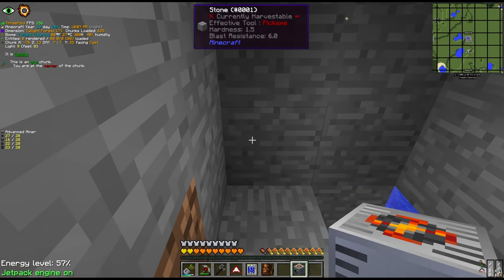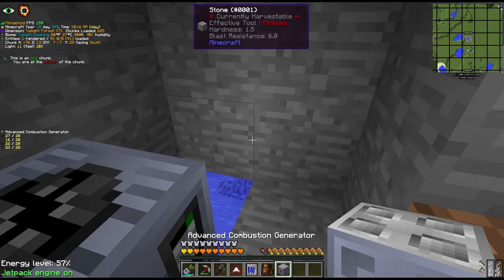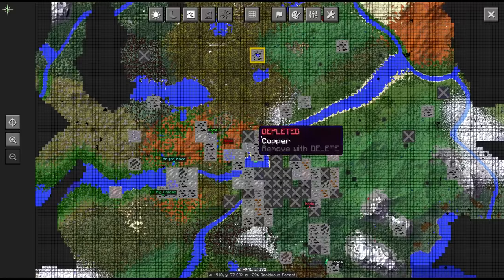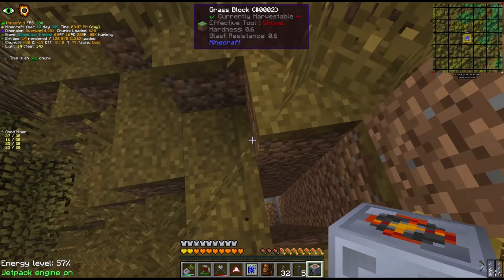One of the miners is going to be placed here in the Twilight Forest for a diamond vein - I've been saying for a while we desperately need some diamonds. And the other one we're going to place here in the overworld for iron and gold. We are always in need of more gold for the HV components.